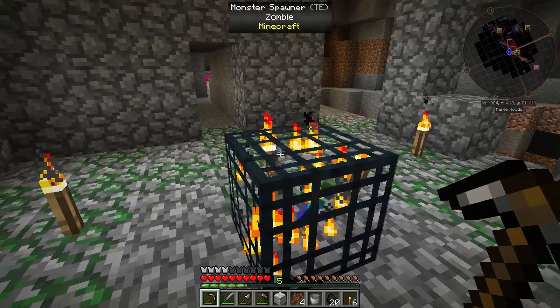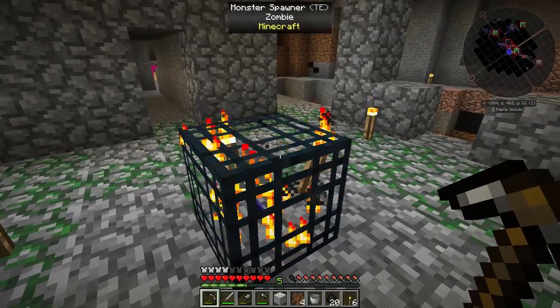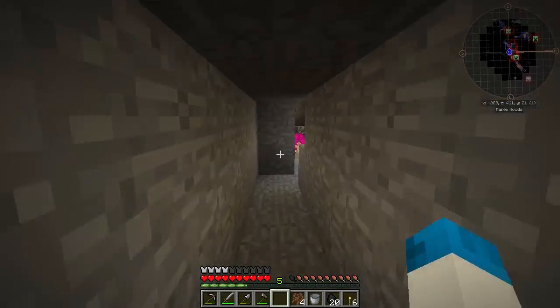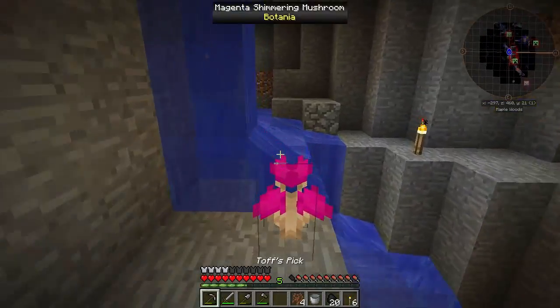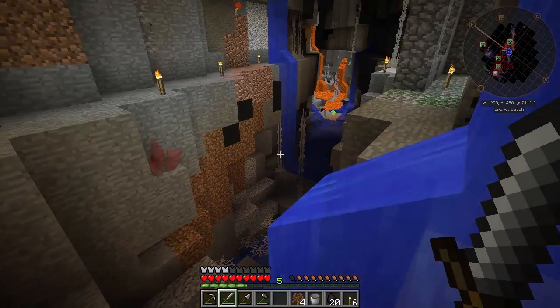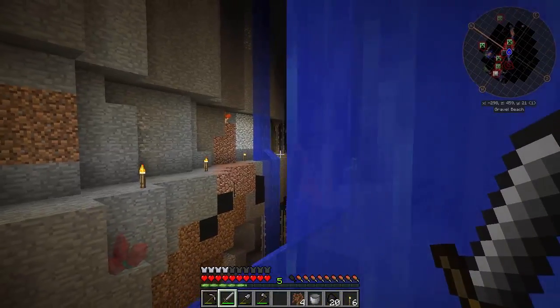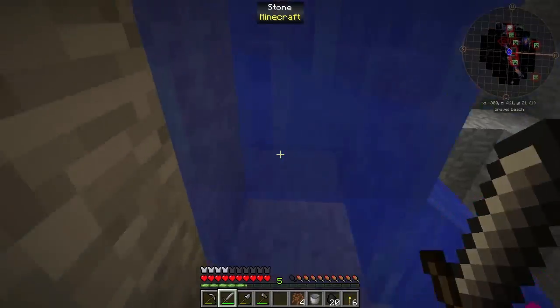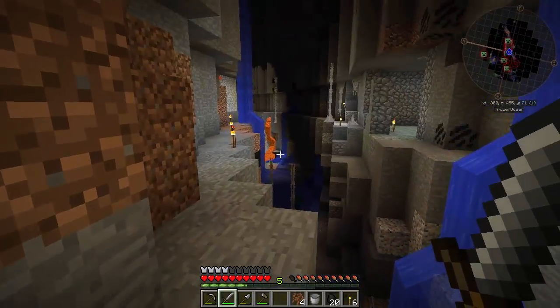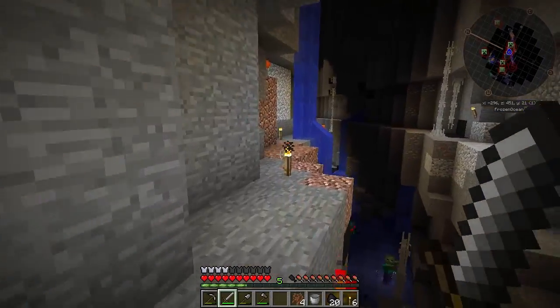I'm not getting rid of the spawner, of course, because I don't know if I can use it with soul shards - I can't remember if they have to be naturally spawned or not. Now I need lava, but I don't really want to go wandering around down there. That's the problem.